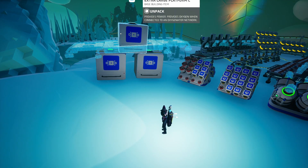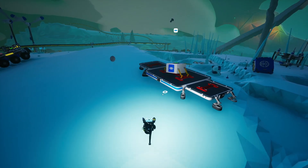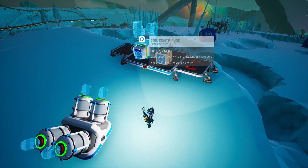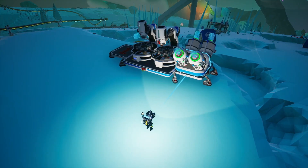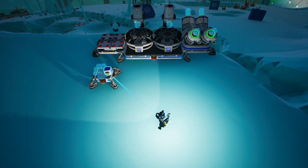Now let's get to our resources. I'm gonna be building the first farm with you while looking at my drawing on my phone. We'll start off with an extra large platform C — this is where all the soil and the soil centrifuges will be — so let's go ahead and unpack this. We've also got the soil right here, and I've added two medium storages.